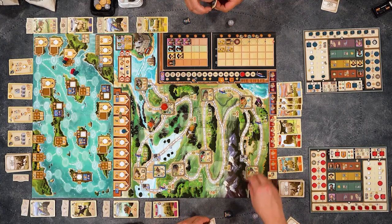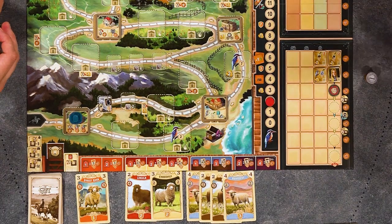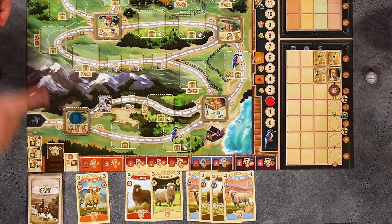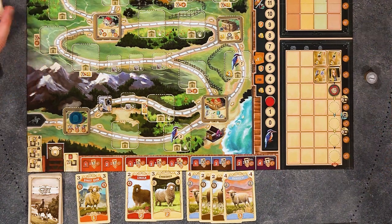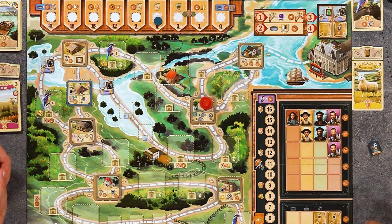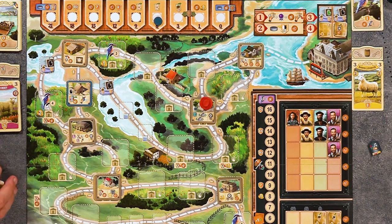I'm going to that first spot just because I hate my cards so much. I have a cheaper hiring spot. Maybe it's worth it — maybe I can recover my cash. I'm going to turn in two of the same card for two pounds. Is there someone I want to hire? I do want to hire a builder. If I do, I can immediately build. I'm doing it. I'm going to hire.